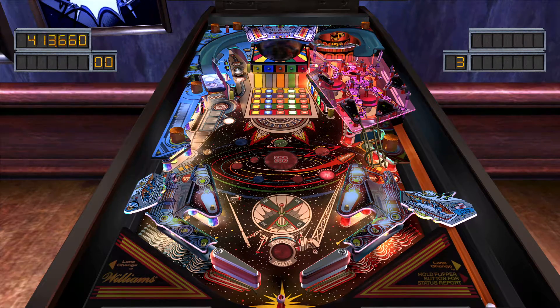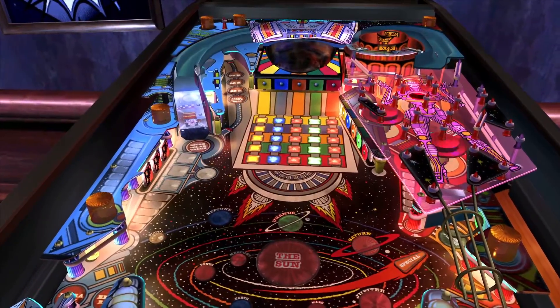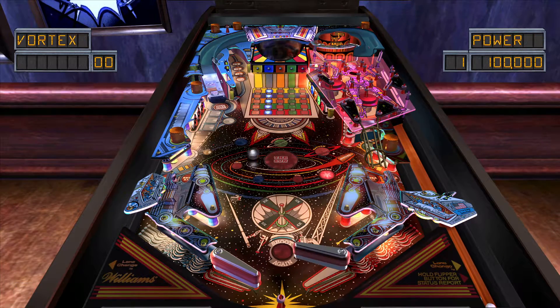The vortex doesn't seem to be rewarding anything different on different balls. The one thing I dislike about this table - basically the only thing - is that the flippers feel weak; they just don't feel like they have enough power. If I physically owned the table, which seems possible since plenty were made, the first thing I'd do is tilt the table and adjust the height of the playfield so it was less slanted toward the top.